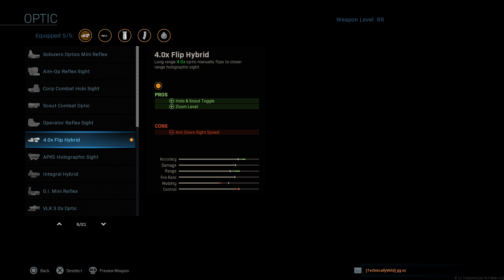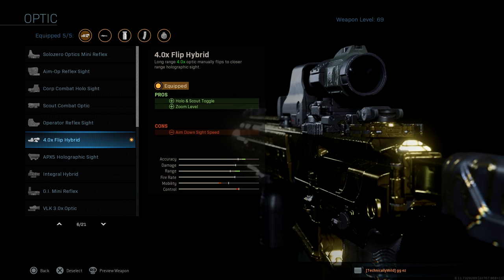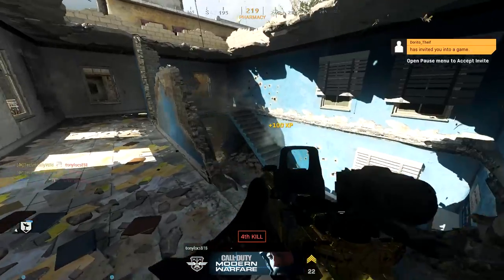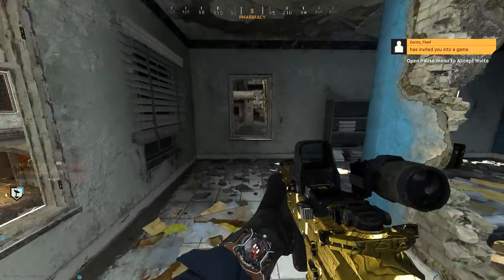For my optic I have the 4x Flip Hybrid. The reason I'm using this optic is because I can use the holographic sight for close range encounters, and if I need to go long range I can use the full 4x magnification and then just drop those easy long shots.